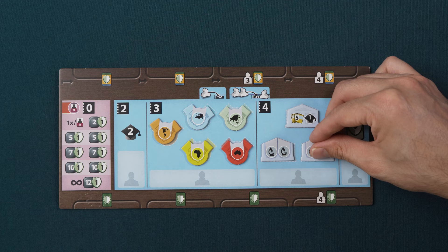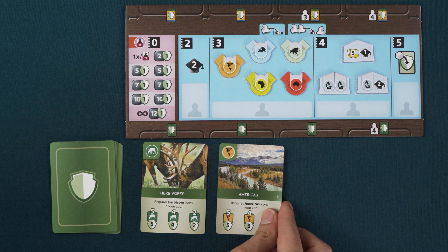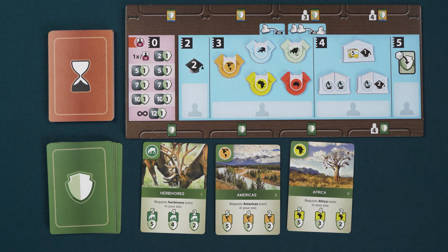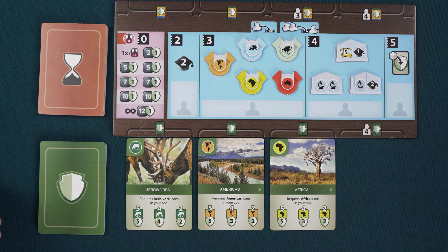Shuffle the base conservation project cards and keep them face down next to the association board. Reveal three cards from the deck and place them below the association board. If you are playing with four players, reveal another card and place it at the end. Shuffle the final scoring cards and place them face down next to the association board. Each player will take the counters, tokens, and association workers of a single color. In a two-player game, take six tokens of an unused color and place them on the association board.